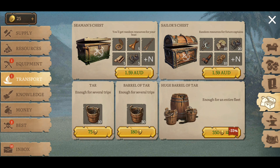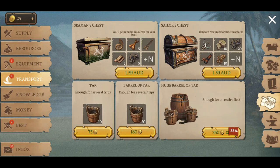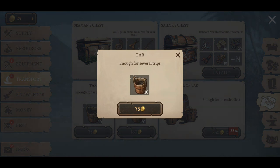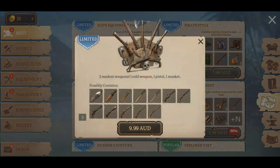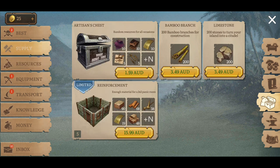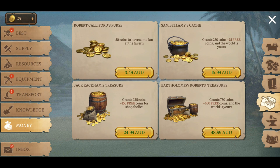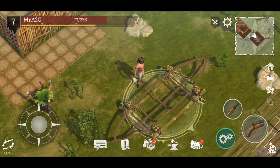You've got the Sailor's Chest here which has some other bits and pieces you're going to need - it's all about the roll of the dice. There's a huge barrel of tar - enough for an entire fleet - and tar enough for several trips. I'm guessing tar is required to use the boat - like oats for your horse in Westland, that's what I'm thinking. You can also get some free resources here, but I believe you're going to have to watch something. If it's anything like Westland, it'll have similar mechanics, and I'd recommend doing your freebies to get a leg up.